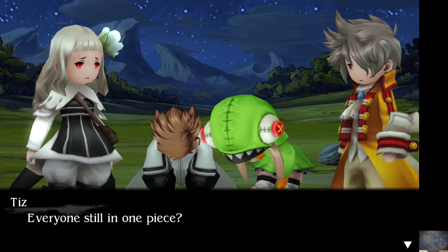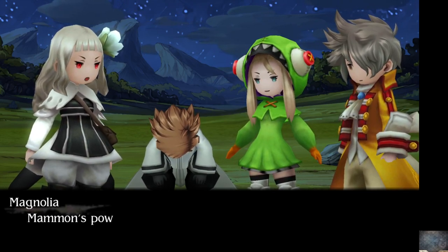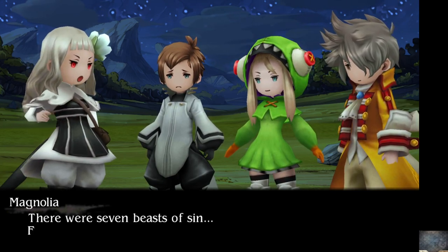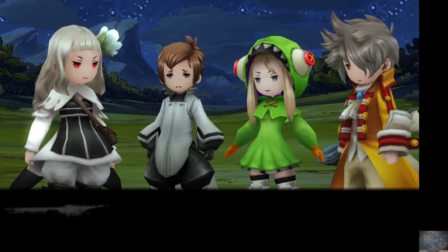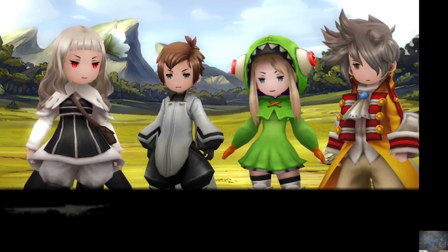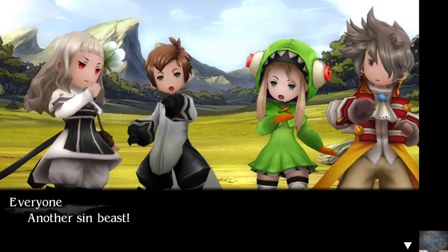Everyone's still in one piece? More or less. Mammon's power — the power of avarice — is ours! Huzzah! There were seven beasts of sin and four still remain. You obtain the Scroll of Greed. Just use a Caldyssa on an island. The Monument! Another sin beast!